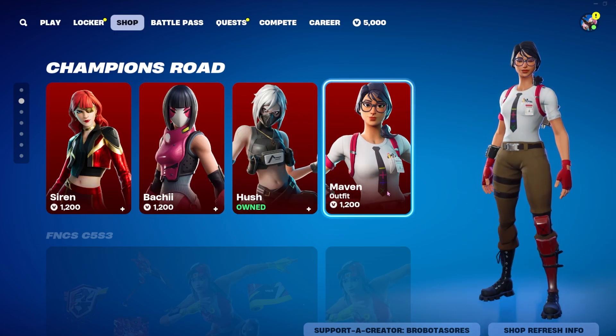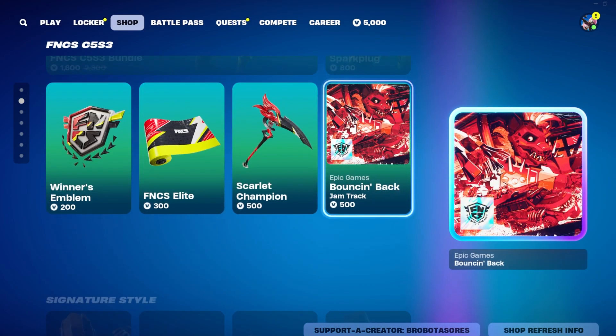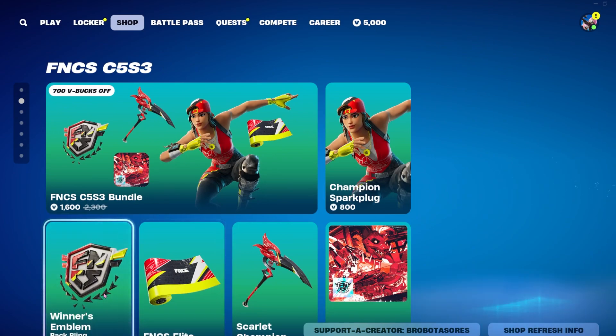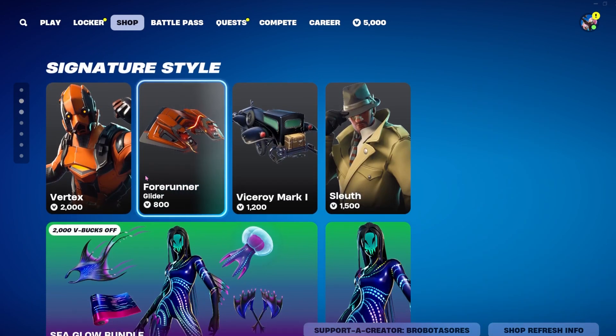Down in Champion's Road, Siren is still available as well as Batchy, Hush, and Maven — all these skins are 1200 V-Bucks. Champion Spark Plug is still available for 800, her jam track lobby track is 500, her pickaxe is 500, wrap is 300, back bling is 200, and her bundle is 1600 V-Bucks.